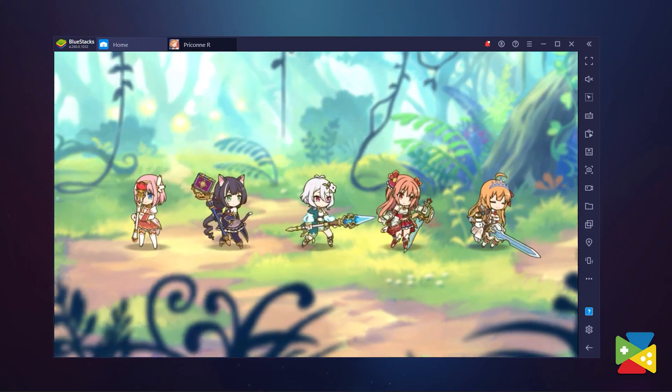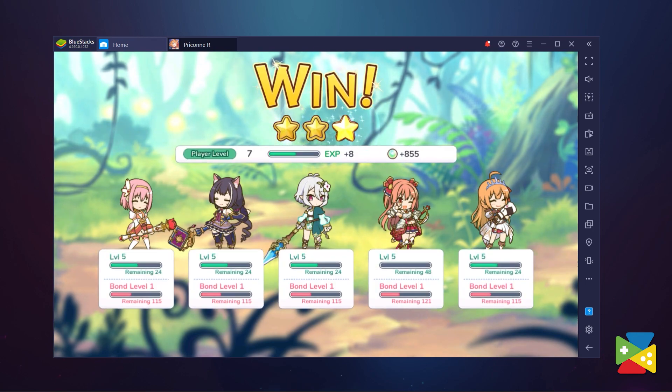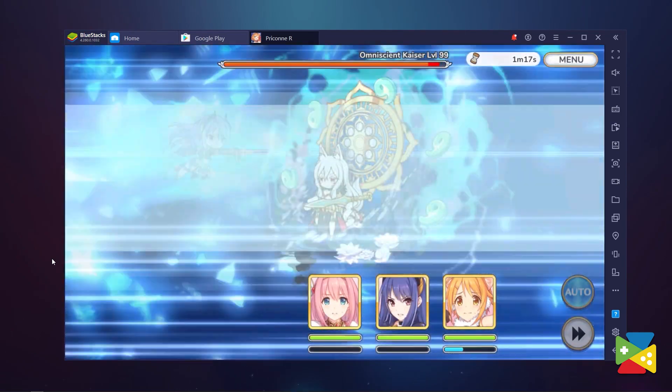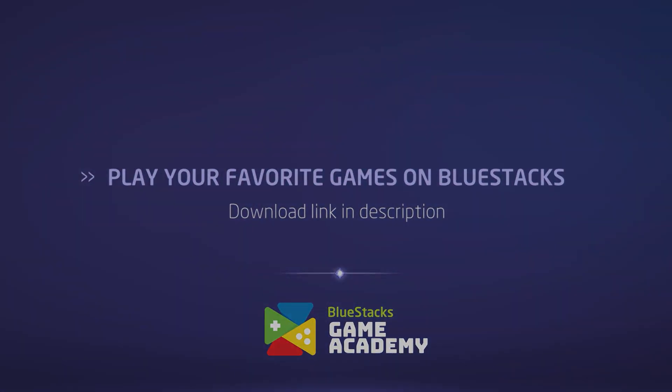Definitely, the most difficult task when it comes to playing Princess Connect is assembling the perfect team. But thanks to BlueStacks, it will be a lot easier for both premium and free-to-play players to unlock their full potential by providing many methods for tedious tasks such as farming or rerolling. So if you are planning on building the ultimate team, make sure you are playing with BlueStacks. That's it for now — thank you very much for watching, and bye-bye!